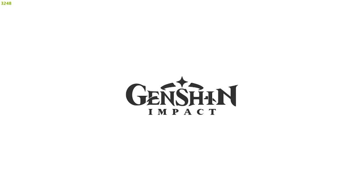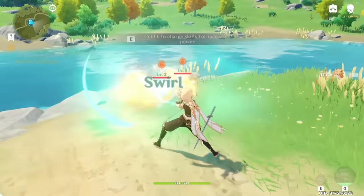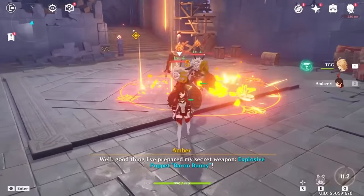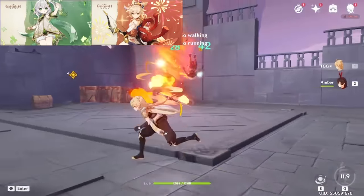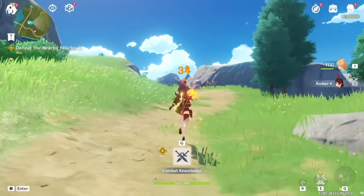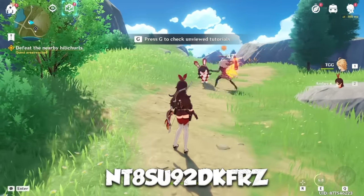This video is sponsored by Genshin Impact. If you're looking for a new world to get lost in, Genshin Impact is an award-winning open-world RPG available on iOS, Android, PC, and console. They just recently announced a long-term anime project with animation studio Ufotable. In the new 3.2 update, there's two new characters: Nahida, a 5-star character, and Layla, a 4-star character, as well as a new boss, Skara. In phase 1, the 5-star characters Nahida and Yoimiya will be available; in phase 2, Yaimiko and Tartaglia. Click the link in the description to download for free, and use the redemption code on screen for 60 Primogems and 5 Adventurers experience.